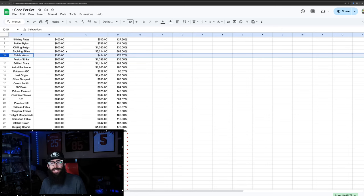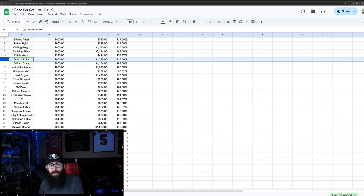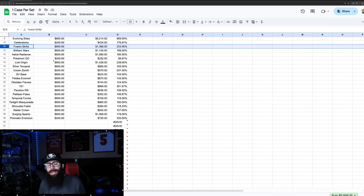Then we have Celebrations — so this is $240, assuming four Pokemon Center ETBs. Current market is $424, so pretty decent gain there on Celebrations. Fusion Strike — $600 for a booster box case.